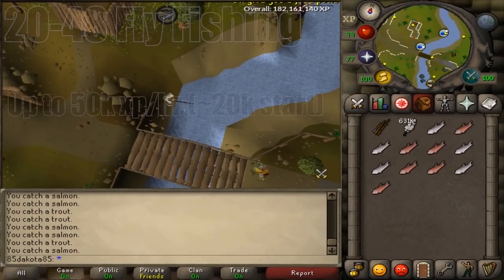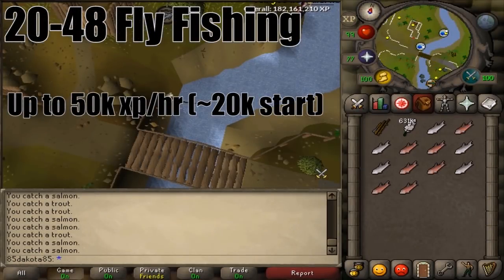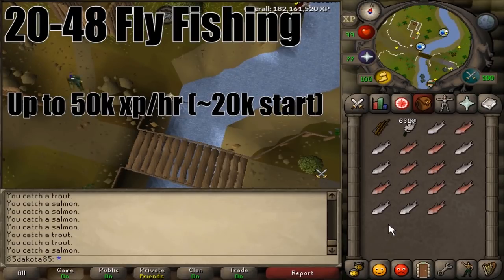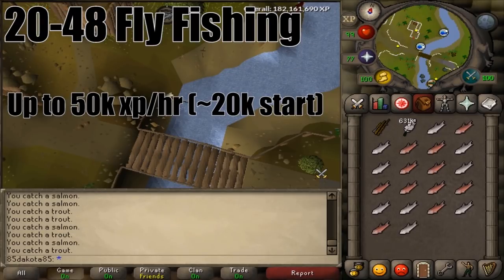From levels 20 to 48, you should start fly fishing. You can fly fish by the Barbarian Village — since it isn't by a bank you're going to want to drop your fish, but it's very easy to get there. You can do this in the Shiloh Village too if you've done the Shiloh Village quest and you want to bank your fish, as it's pretty close to a bank, but really these fish are pretty cheap so it's not that big of a deal.